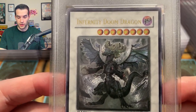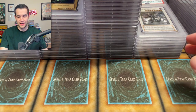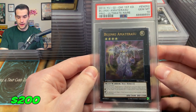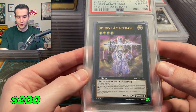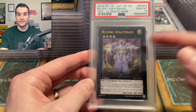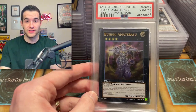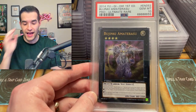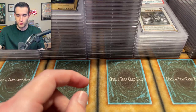It kind of looks like a grandma dragon with poofy hats, you know, like in shows and stuff. Bujingi Amaterasu from Pryo ultimate rare — there we go. This is the one that has the ghost rare, the ultimate rare version. I think I was going to put it in my binder for my secrets, ultimate and ghost chases, but I looked at it and was like, 'this is way too clean, I have to grade it.' So I was right — it's a gem mint 10. That was worth it.